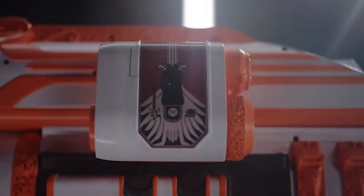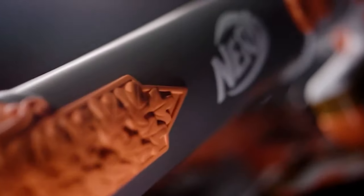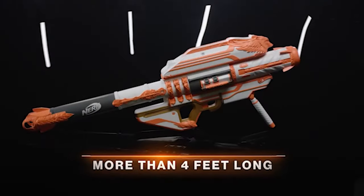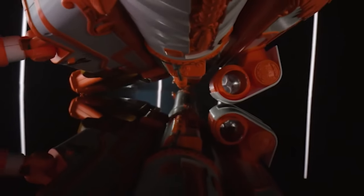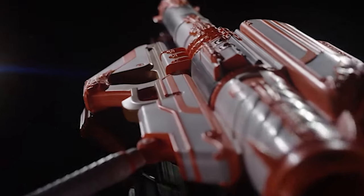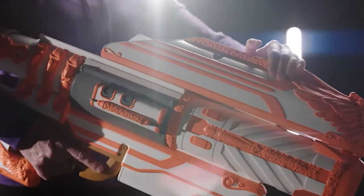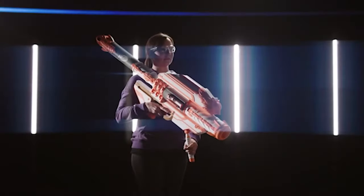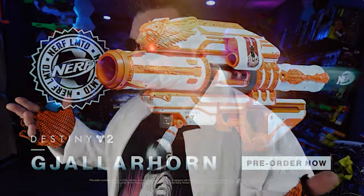When Hasbro first announced the Nerf LMTD Yellowhorn, I was speechless. I thought this would be the greatest thing because I absolutely love Nerf rocket launchers. There was a lot of speculation as to what this thing will shoot, and a lot of people had high hopes. Now when we first saw these images, we thought: why so much orange? You had a missed opportunity to use some really amazing gold color scheme throughout this thing. The thing is a sci-fi mythical rocket launcher — it doesn't exist in real life. You don't have to put so much orange on it, but I digress.